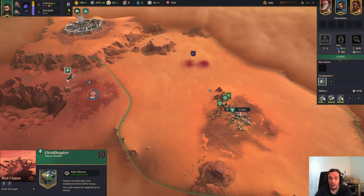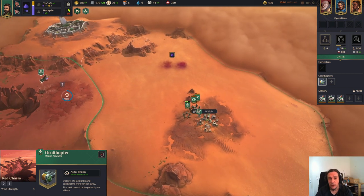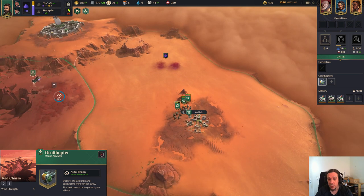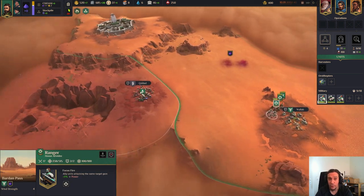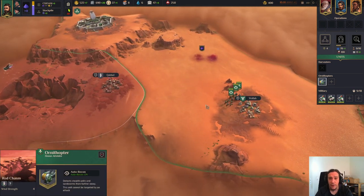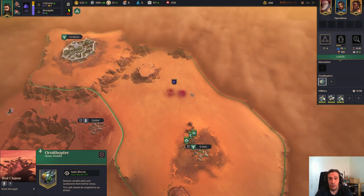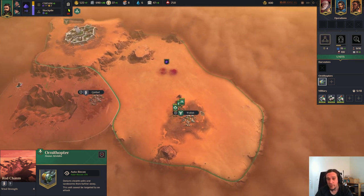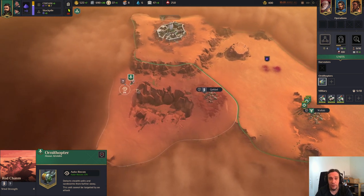This is the basics of how you expand. First you scout it out with the ornithopter, and then you send your troops over there. The supplies got refilled because we are under control of that area, and our people are getting healed now as well. That's very important to know. In general every one of these regions has one village, and if you're lucky, something connected to them. Every one of these circles also means this village is connected to this supply.